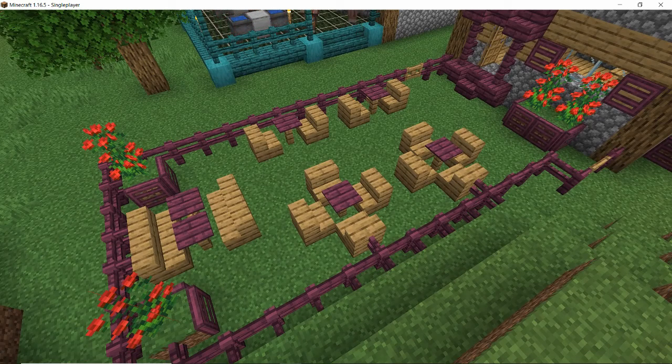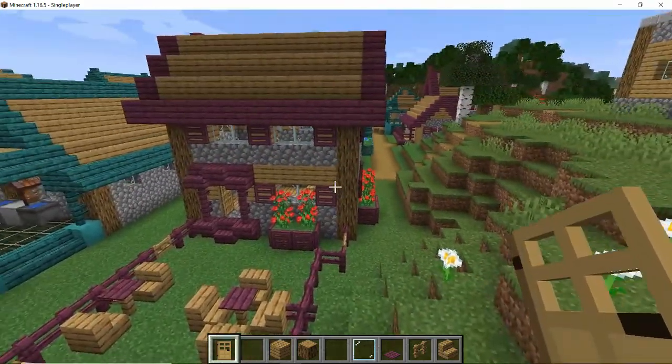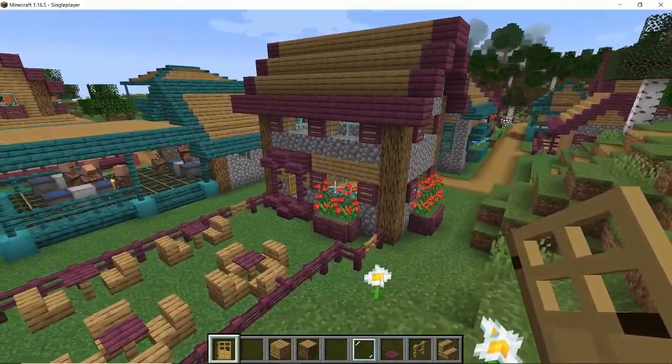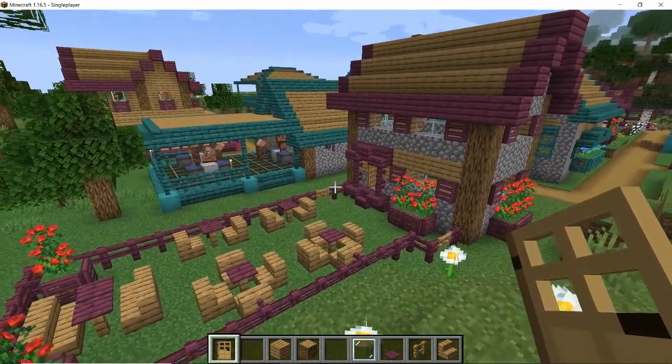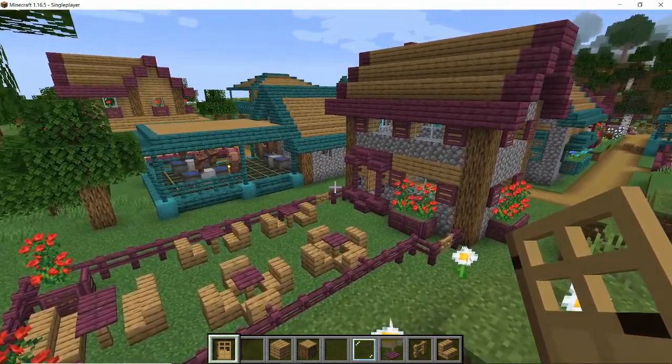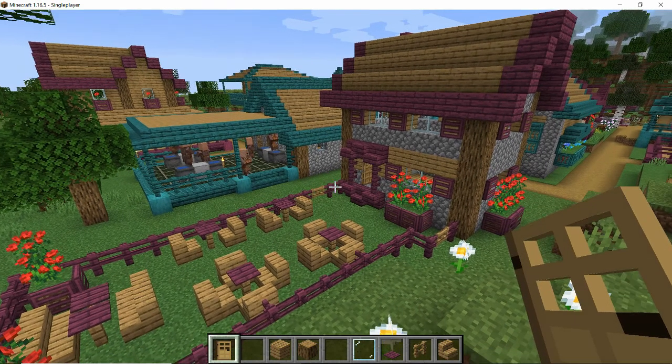You can make the garden any size that you would like. That's the outside of the building completed - let me give you some views so you can see everything we've done to it in case you missed anything as we were going through. Then I think we'll go inside.